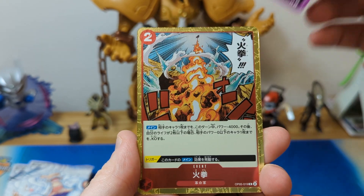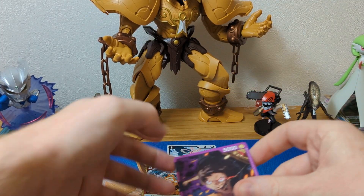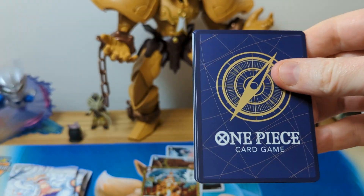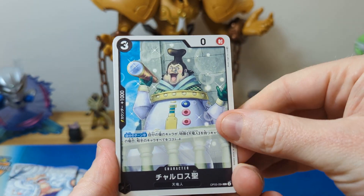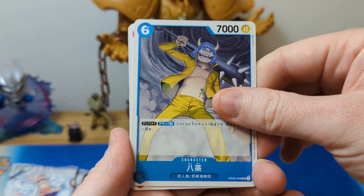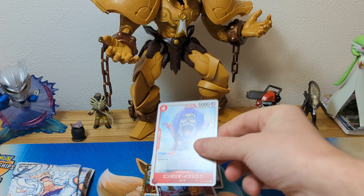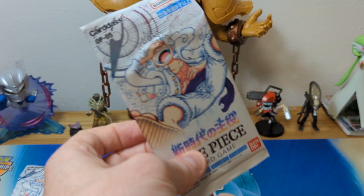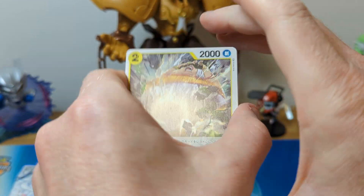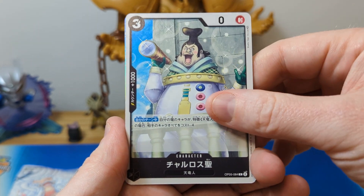We've got a leader card here of Luffy, and we got a rare of a crazy attack. Leader cards are not particularly crazy to pull or anything, unless it's a parallel leader card. I do love the characters — they are ridiculous, some of them. Oh, that's actually a good uncommon to get. Another Killer. This uncommon is worth like 50 cents or something, but worth putting to one side. Nothing crazy yet. Pull rates don't seem to be super generous in these, so we might not get much out of our 10 packs, but I thought it's worth a try.